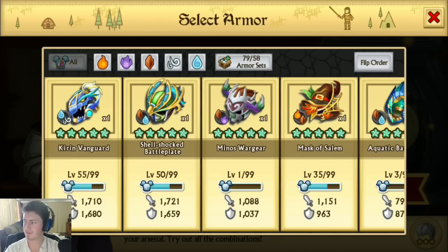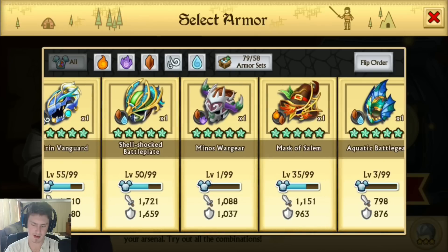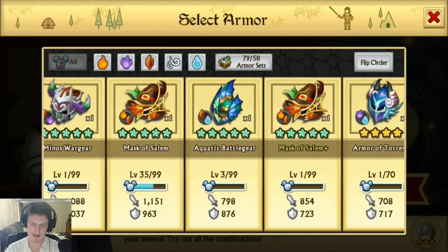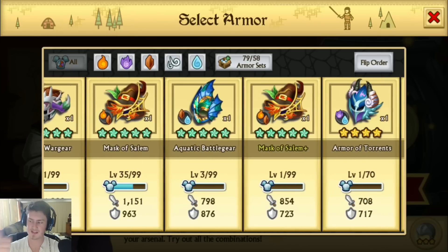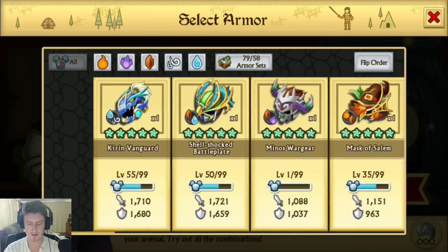I'm sure you're all wondering what happened — did Ethan manage to get the first epic boss done? I did! Here's my Mask of Salem right now, and then I got the Mask of Salem plus. How fantastic is that? I also got a Minos Wargear. We have to talk about my armors in a minute anyway. Yes, we did get the Mask of Salem plus — great stuff! Now we've got to try and get the plus version on the next three, and they do actually get gradually harder so I'm not sure if we can.